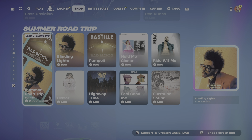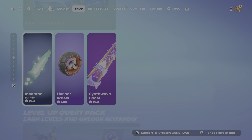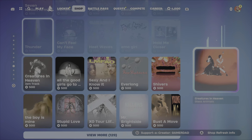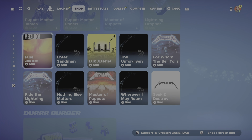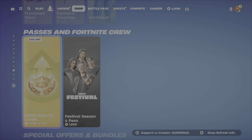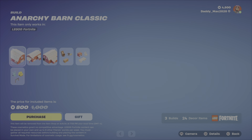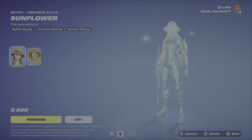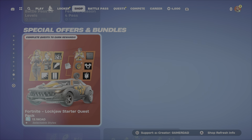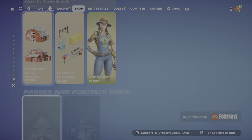We've still got the Boss Obsidian Bundle and Outfit, the Road Trip soundtrack, and Dystro, Werewolf, and Peregrin TT Bundles still here with the same old car gear. There's also the Level Up Quest Pack and the same festival gear — it doesn't look like there are any brand new jam tracks. Metallica is still there. The LEGO items are here, with the Anarchy Acres Bundle featuring the Sunflyer Outfit at $800 V-Bucks, plus the Festival Passes. In terms of brand new packs, there is nothing brand new this evening.